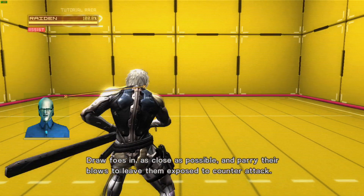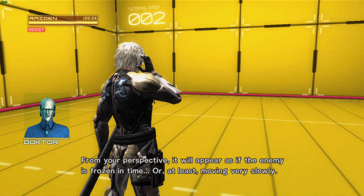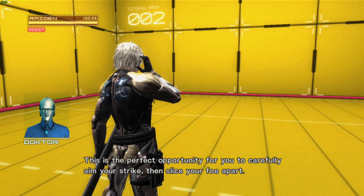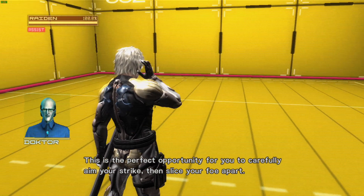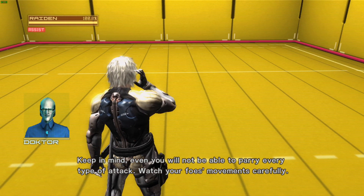Draw foes in as close as possible and parry their blows to leave them exposed to counterattack. From your perspective, it will appear as if the enemy is frozen in time, or at least moving very slowly. This is the perfect opportunity to carefully aim your strike, then slice your foe apart. Keep in mind, even you will not be able to parry every type of attack — watch your foe's movements carefully.